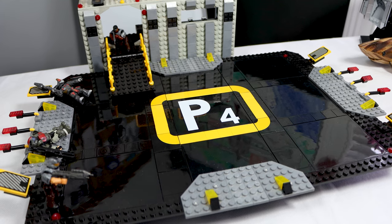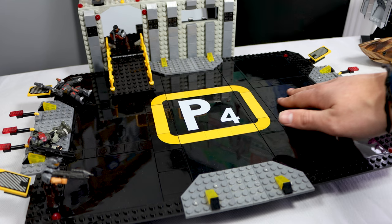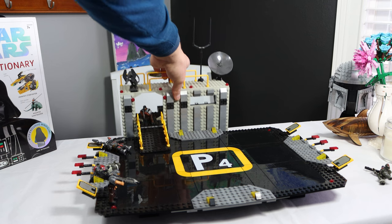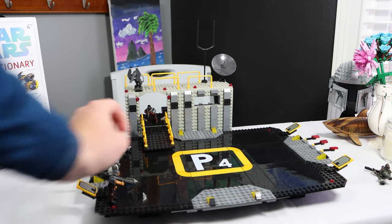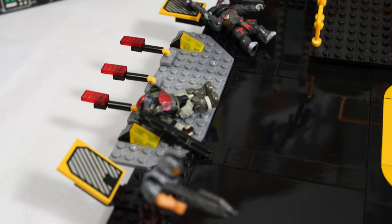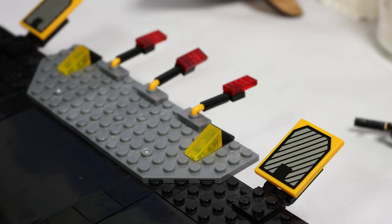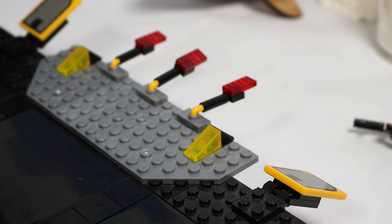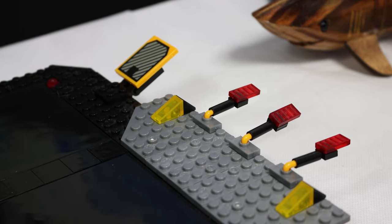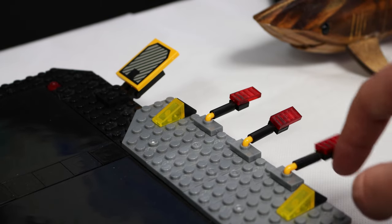That structure pales in comparison to this massive landing pad. I don't think I've ever seen anything like this from Lego or Mega — it's huge. It is a truly massive display piece, and can fit the Pelican just fine, as well as a ton of other minifigures for display. It's got lights and reflectors lining all around the sides that are a little bit fragile, but it adds an extra bit of detail that wasn't needed but is absolutely welcome. It looks so good, though the lights do break off easily, so don't lose them.